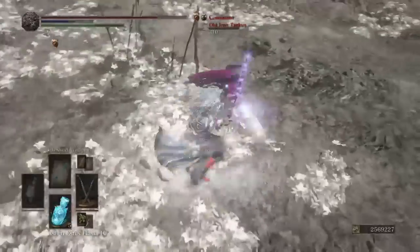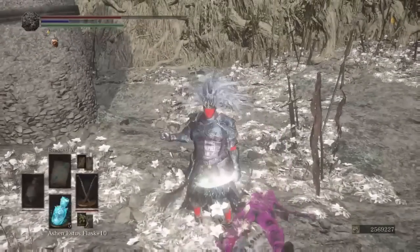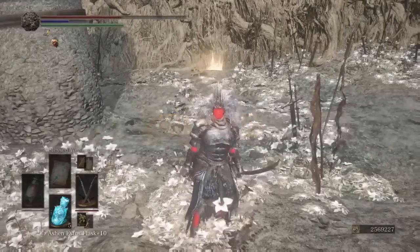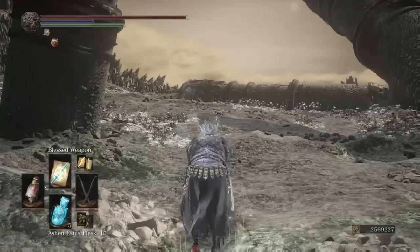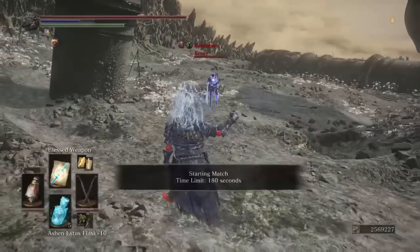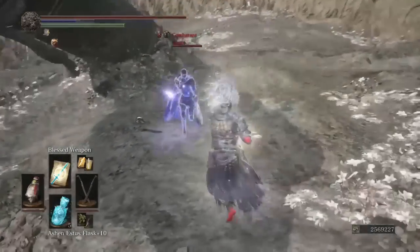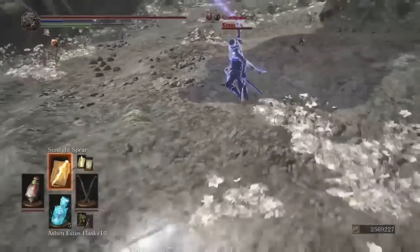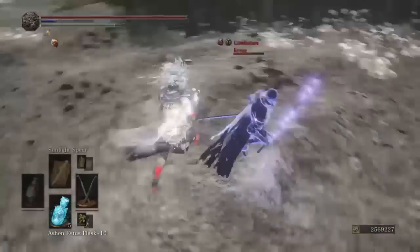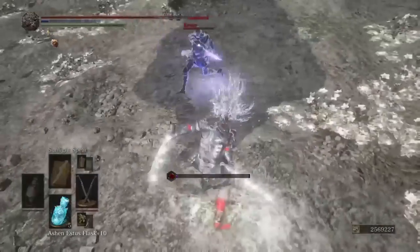Got him with that R1 right into the weapon art transition — R2, L2, R2, it's a sick combo. This was also my first time using the Sellsword Twin Blades. It was either going to be these or the Gotthard twin blades. This guy tried to parry my buff — very nice parry from him though.